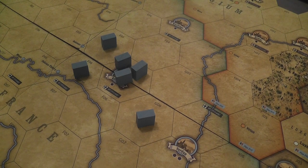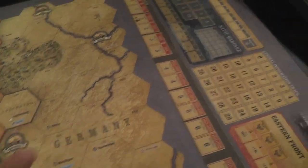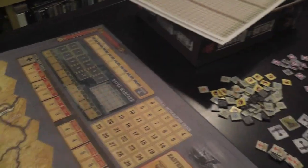You spend economic points to increase your stats in supply capacity, air maintenance, artillery maintenance, and you buy technology. You also bid for initiative. After players are done spending economic points, they reveal their bids, and if the non-initiative player has a higher bid, they become the initiative player and go first. That means if you gain initiative as the non-initiative player, you'll get to go twice in a row — very important if you want to exploit a breakthrough.